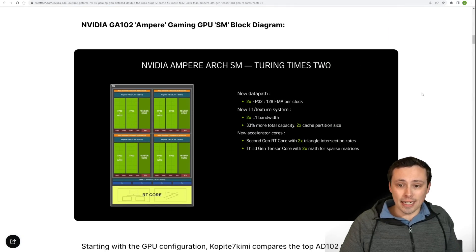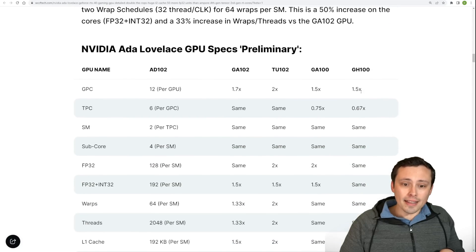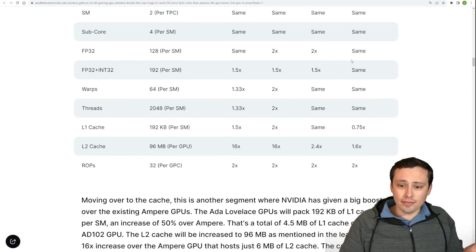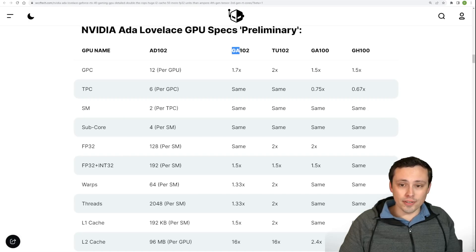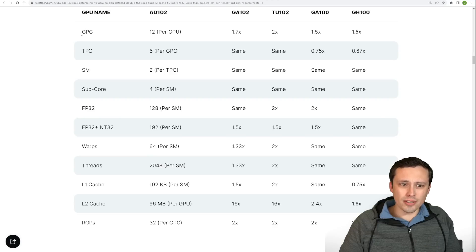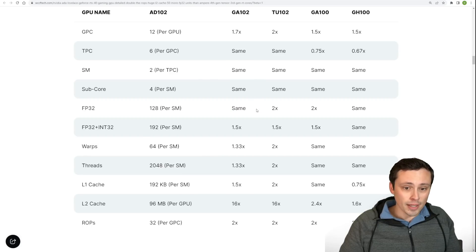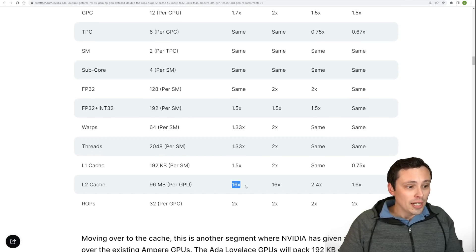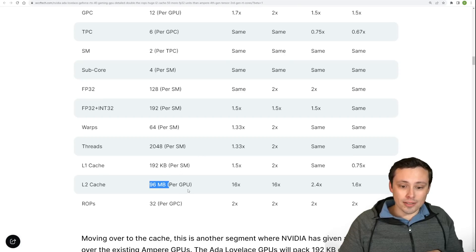What we're basically getting is block diagrams, and comparing them to block diagrams for Ampere, we can see a lot of what the specific upgrades are. I'll link this in the description. This is WCCF Tech reporting on the leak. What's most interesting is what is the same and what is different for AD102, with comparisons versus Ampere and Turing going back further — covering GPCs, TPCs, SM subcores, FP32, INT32, warps, threads, L1 cache, L2 cache, and ROPs. Some things are structured the same, but some things are going to be a huge boost.